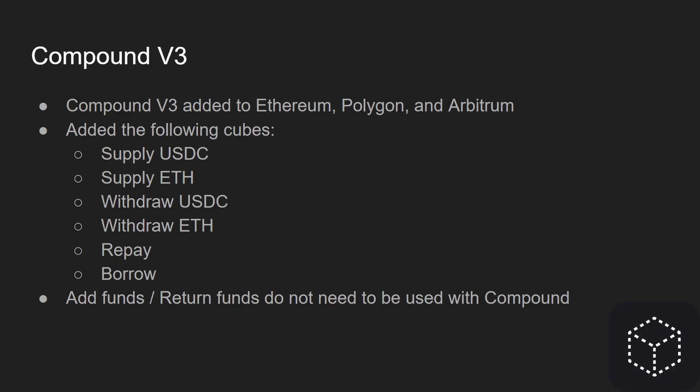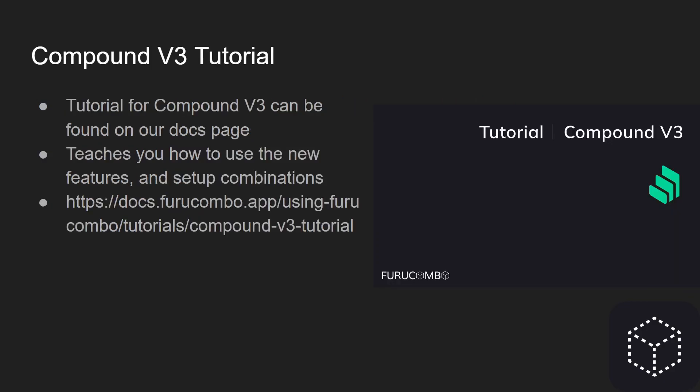If you're not super familiar with the create mode, we will have access to Compound V3 on the lending dashboard shortly as well. If you need help getting started with Compound, we have a tutorial. The tutorial for Compound V3 can be found on our docs page and it will teach you how to use the new features and set up combinations. You can find it via the link below or just go to docs.frucombo.app, go under tutorials, and you'll have access to the Compound V3 tutorial.